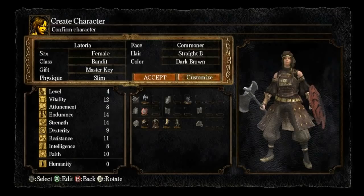For the gift, you want to choose the Master's Key because it's really useful. The other ones aren't so useful at all. Physique doesn't matter, obviously cosmetic things don't really matter. You may be wondering where I got the name Latoria from — I got a random name generator and just clicked it and that's what it came up with, so I'll go with that.